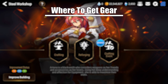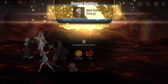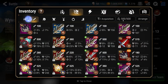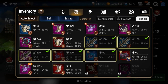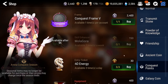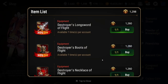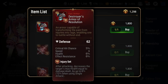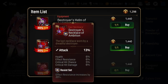Gear in Epic 7 primarily comes from one of four places. Number one: hunt drops. The gear you want is usually from the 11th through 13th tier of hunts. If you're not at that level, you should prioritize being able to clear these hunts over almost everything else. You won't be able to clear most hard content or perform well in PvP until you can start farming 85+ item level gear. Number two: acquired through various currencies in shops throughout the game, such as the conquest point shop. Whether this gear is useful depends on you as a player and what heroes you're looking to gear.